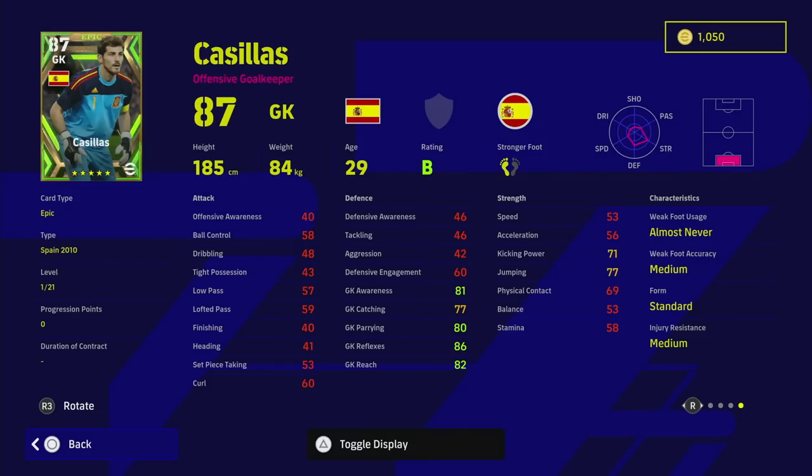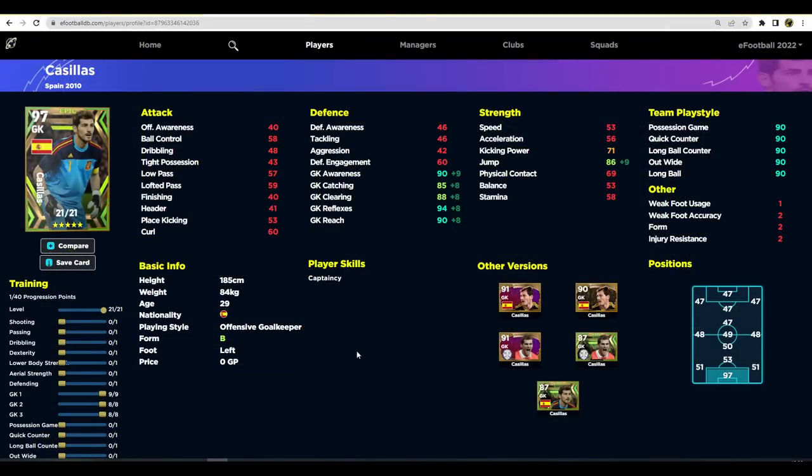When you train Casillas up, this is how I would do it: 97 overall. We're going to put 9 into goalkeeper one, goalkeeper two gets 8, and goalkeeper three stat training progression points get 8 as well. That leaves us with 1 which we can pop into aerial strength, which also gives a bonus to jump — a key little tip there.